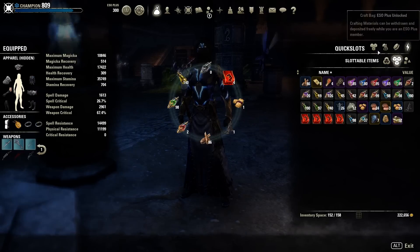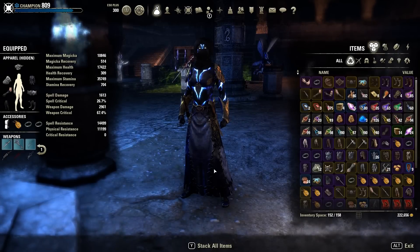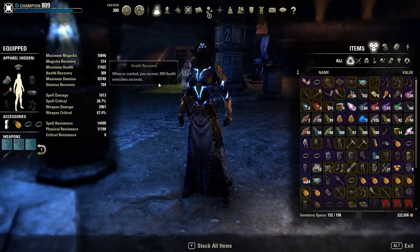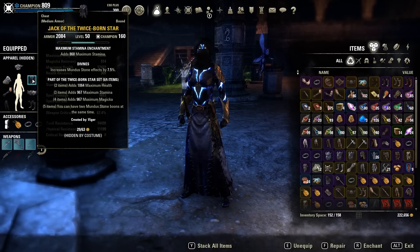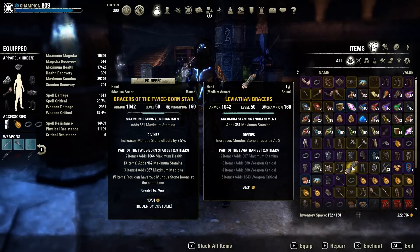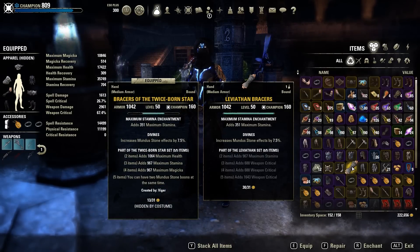We are using Twice Born Star because this build is optimized for trials, but it of course also works in dungeons and solo. I prefer Twice Born Star because it gives me a health bonus. If you want the maximum DPS output, you would want to get Leviathan instead.